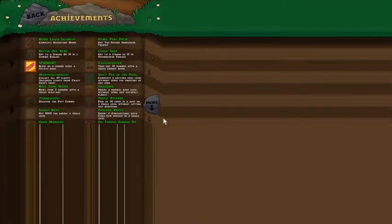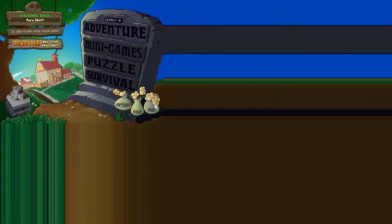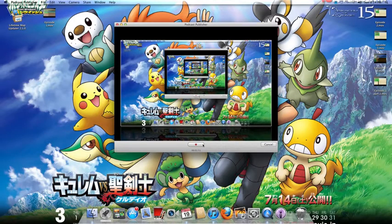I'll make this video. I want to show off my achievements. When I'm done with it, I want to click on Podcast Publisher to stop it. After it stops, I go on and trim the video.